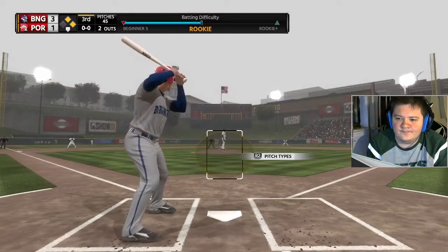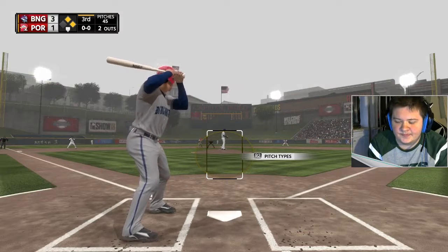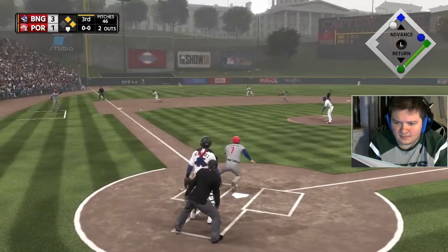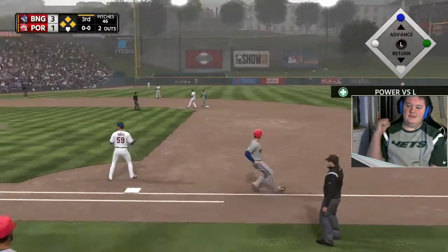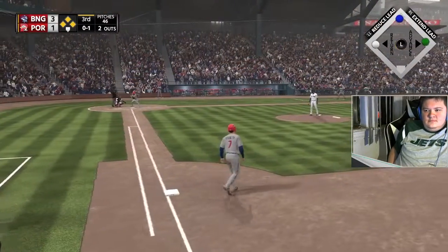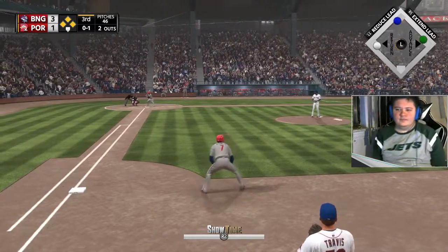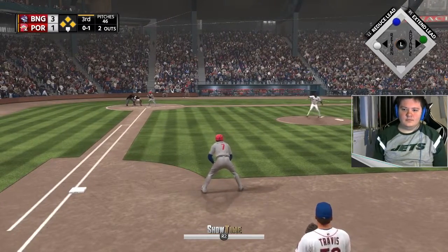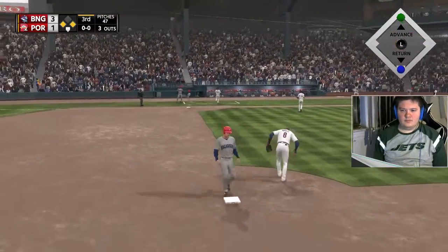Digging in for a second — he singled his last time up. First offering on its way, down the third baseline on the backhand he knocks it down and they'll wind up with no play here as he reaches first safely. Now with the plate, Cliff Dillard — he'll look to bounce back after striking out his last time up. Ripped on the ground to first, scooped up on the backhand and he'll step on the bag himself and the inning is over.